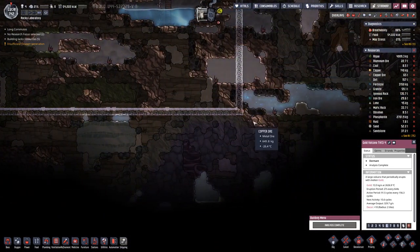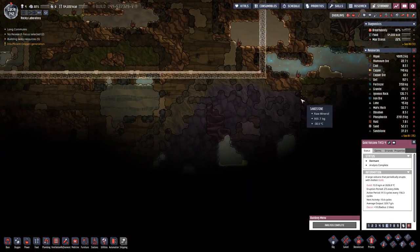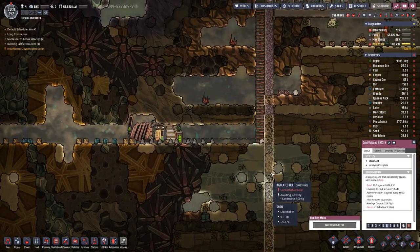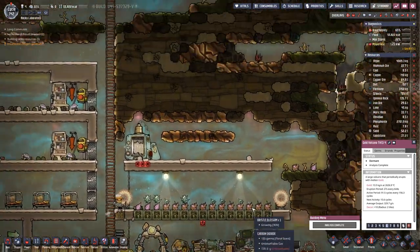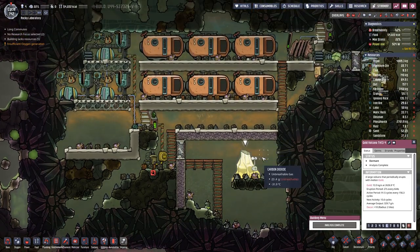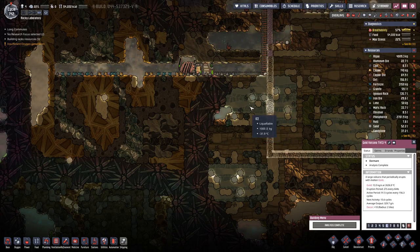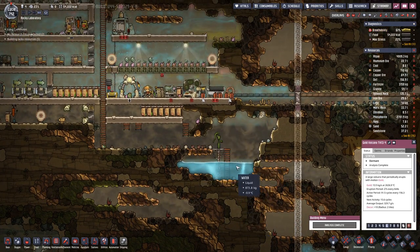Until we find another water source, it's probably more like we have to find a way to melt the ice. And maybe the way to do that is once we get the molten gold — the hot gold — we can put that wherever we have ice, which should melt it, get the water, and then somehow pump it in here.